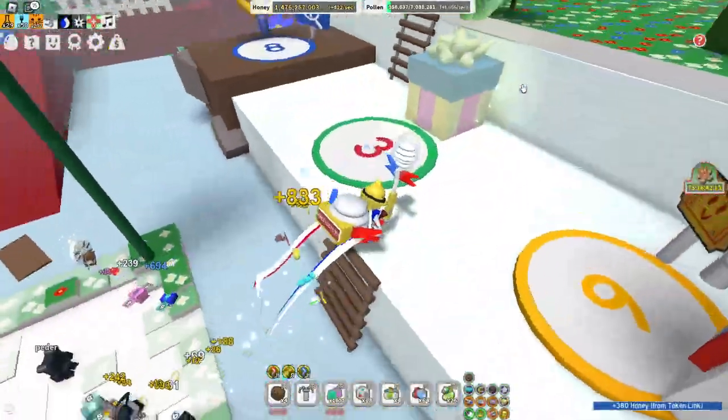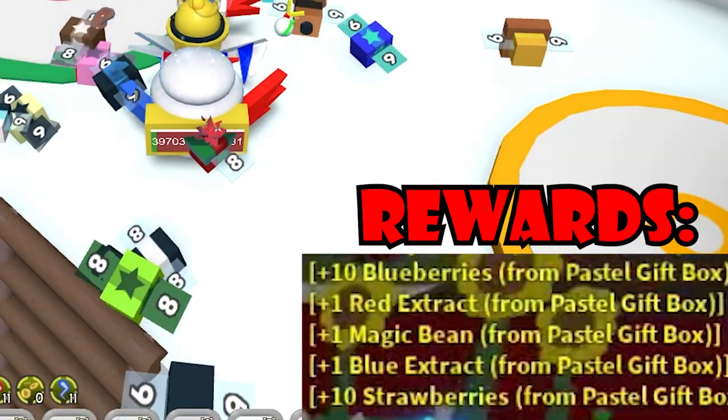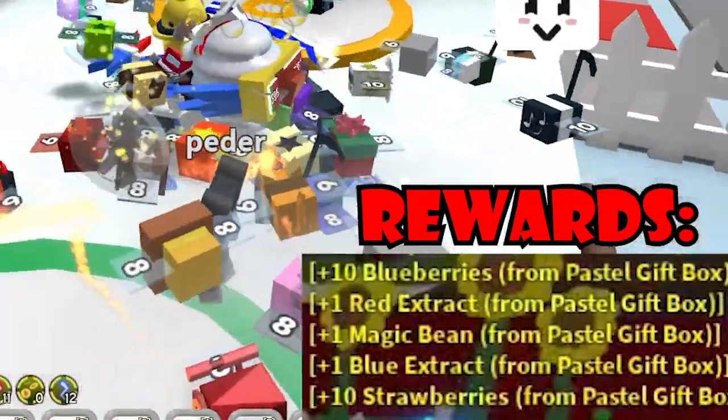Let's start with the pastel box. This box gives you around 10 blueberries, one red extract, one magic bean, one blue extract, and 10 strawberries — which is relatively really bad. It's not the best box.